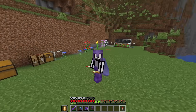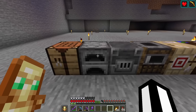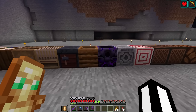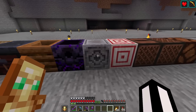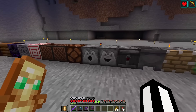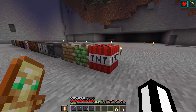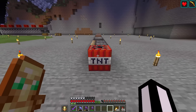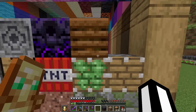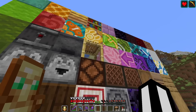Now it's time to get a bunch of the workstation blocks. Of course, we've got the crafting table and furnace, then we've got pretty much all of the villager workstations. Then we've got a respawn anchor, a lodestone, target block, jukebox, note block, redstone lamp, dispenser, dropper, observer, cauldron, piston, sticky piston, and of course, TNT. So let's place them in - we've got to be careful of this block. We actually forgot about scaffolding.